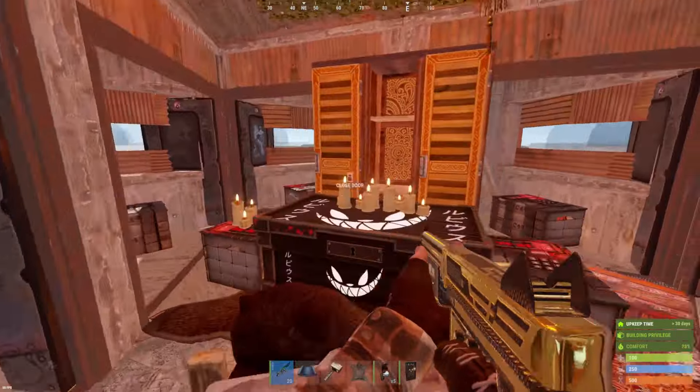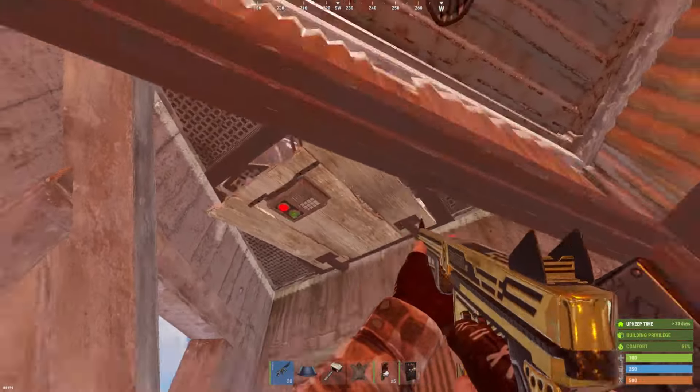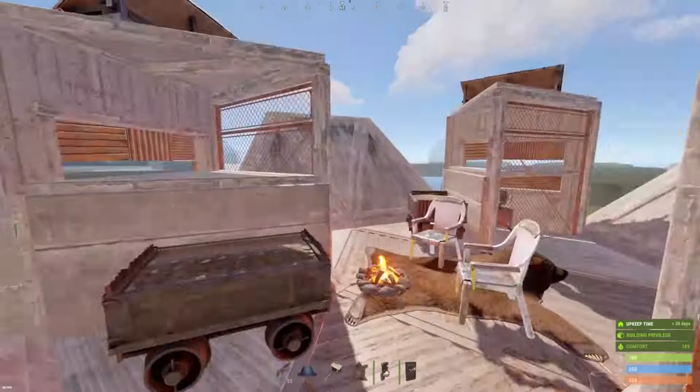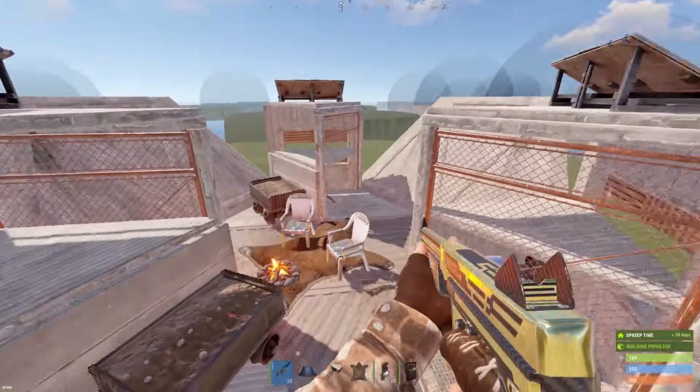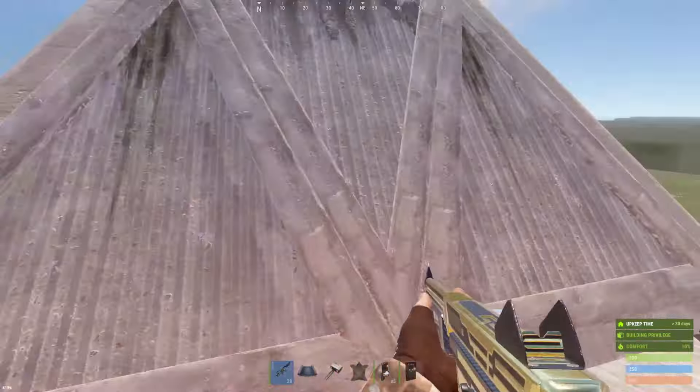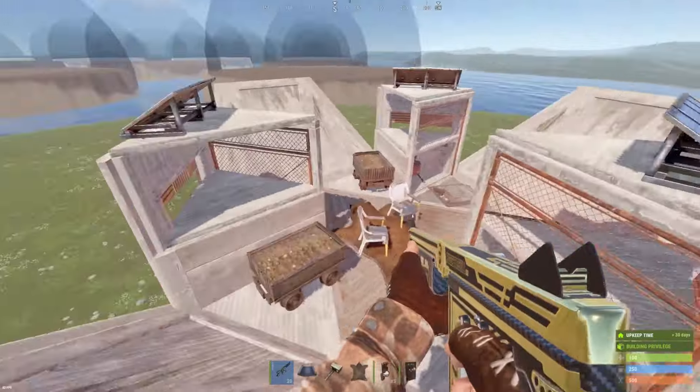I will show you the roof as well. If you jump through this ladder hatch, we will reach the top area on the roof. We've got some ramps for some nice peaks and also some turrets completely covering the roof area.